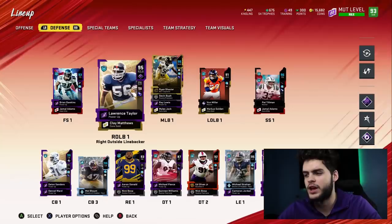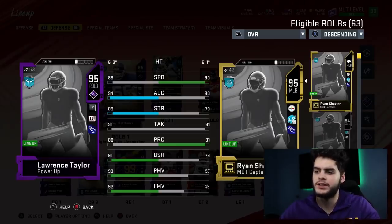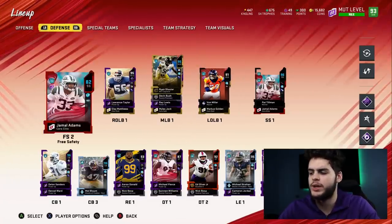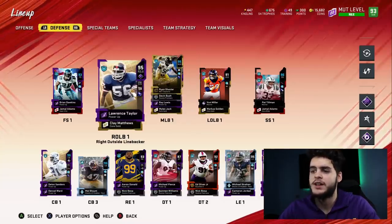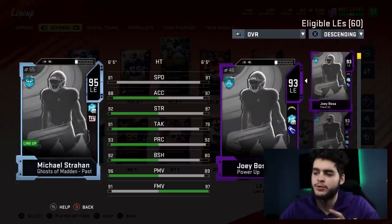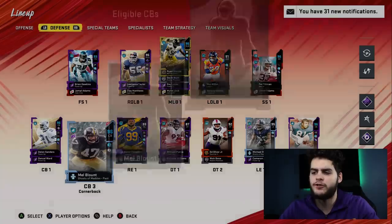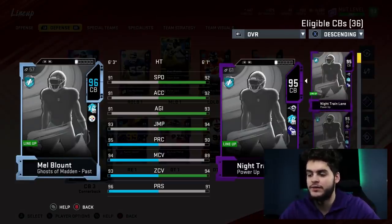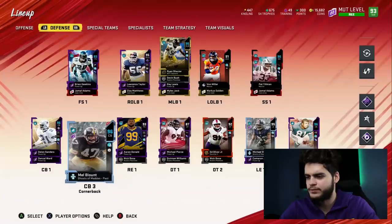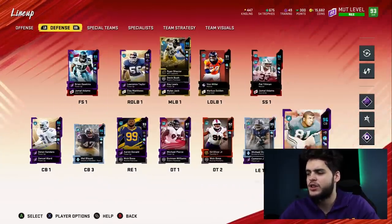Defense is definitely looking a lot better now with Lawrence Taylor in there. Before, at one point, the defense was the strongest point of my team — but as of late it's really been lacking. My outside linebackers have been a little weak, my free safety has felt a little weak, and even my defensive line was feeling weak. So I made some upgrades. We picked up Michael Strahan — a really solid card, super fast, super quick, can pass rush from block shed. I picked up Mel Blount too, who's very physical, very quick, great height — kind of like Richard Sherman with more athleticism. So now we've got Lawrence Taylor, Mel Blount, and Michael Strahan and the defense is looking a hell of a lot better.